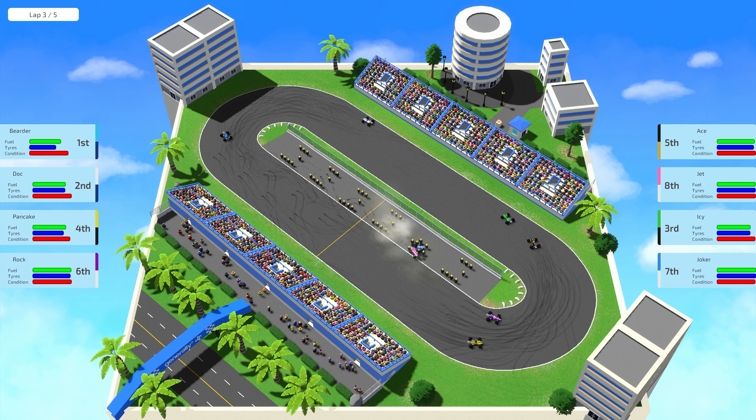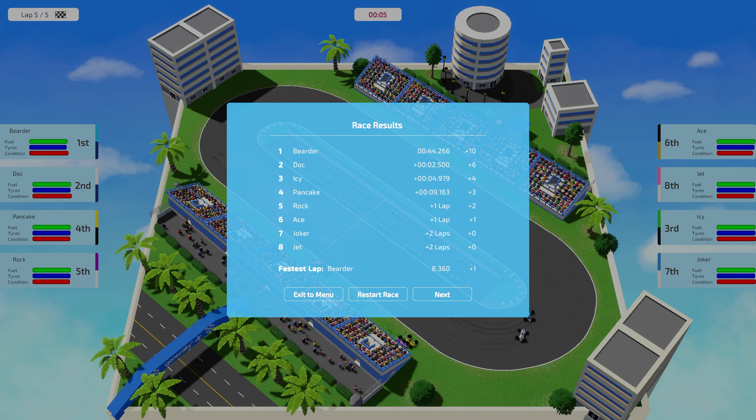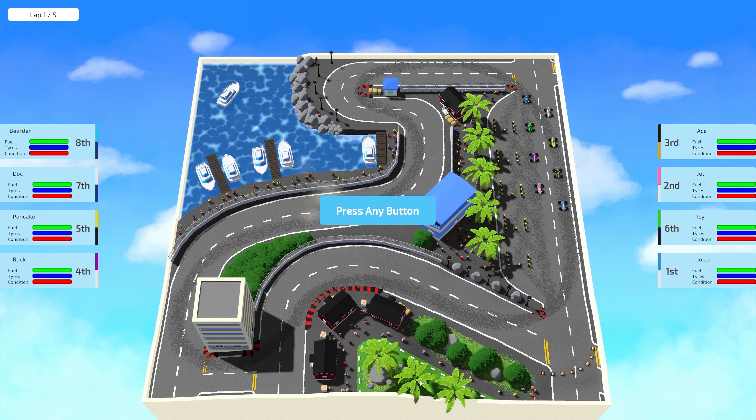Maybe I should have turned the damage down for this race. It was interesting that they all kind of went into the pits. Ovals are one of the toughest things for racing games to nail — I can't imagine the headaches that go into making AI competitive on these tracks. It looks like Doc wasn't too far behind. I kind of wish the leaderboard actually went up and down so I knew where to look for the cars around me. When I'm trying to find somebody I feel like I'm looking all over the screen.